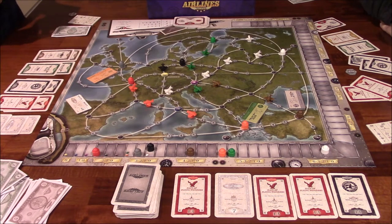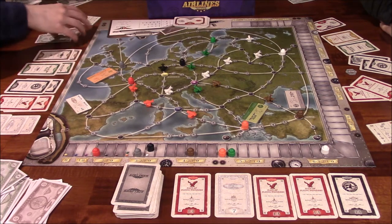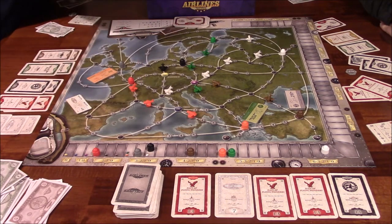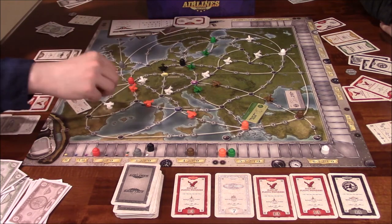Vince observes: 'Look at you — you're monopolizing orange!' Ida responds: 'You're monopolizing green and white!' Vince builds two more white planes — the last two in the box — connecting white's route. He acknowledges Ida should have tried to deplete the white planes earlier to prevent the route bonus.